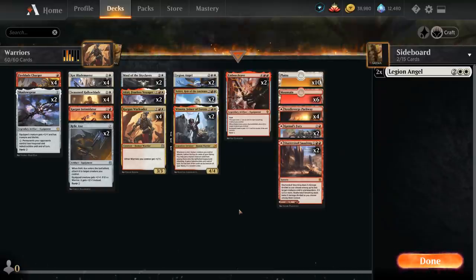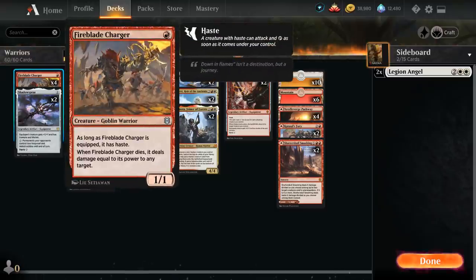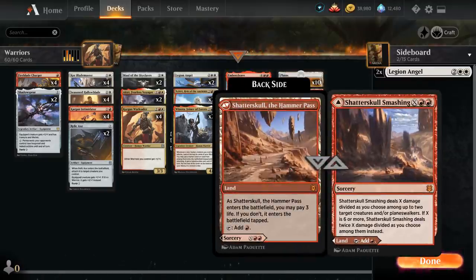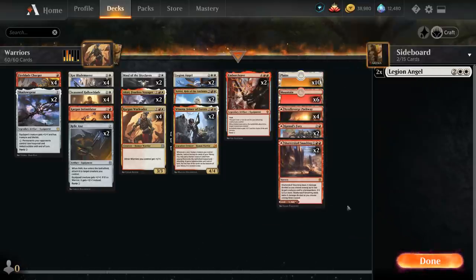Going over the mana base, we've got some dual-faced cards: Cazool's Fury, which we can play as a tap land or as a three-mana instant — as an additional cost we sacrifice a creature, and then it deals damage equal to the sacrificed creature's power to any target. This is very synergistic with Fireblade Charger, especially if it's equipped, since we deal damage from the Charger dying as well as from Cazool's Fury, giving us a ton of reach. We also have two copies of Shatterskull, the Hammer Pass as either a land or a removal spell in the late game. The rest of the mana base is four Red-White Pathways, six mountains, and ten basic plains.